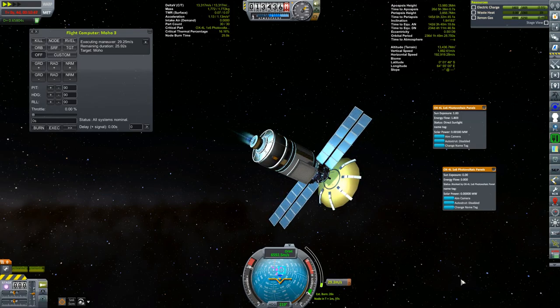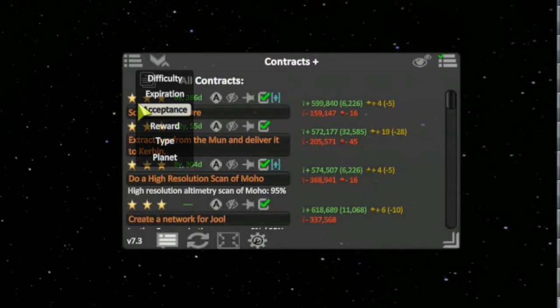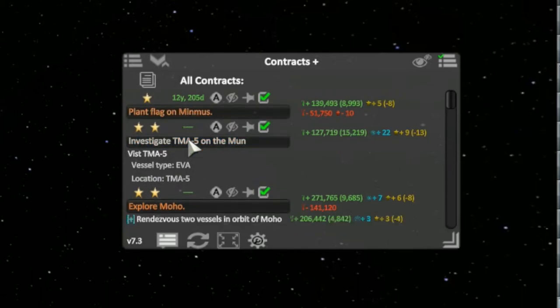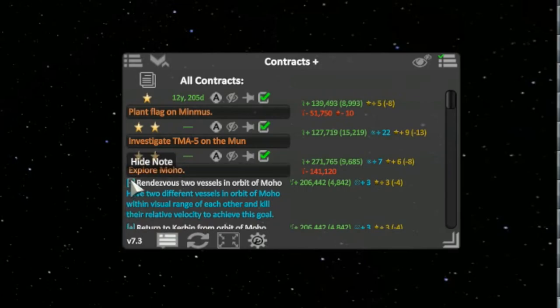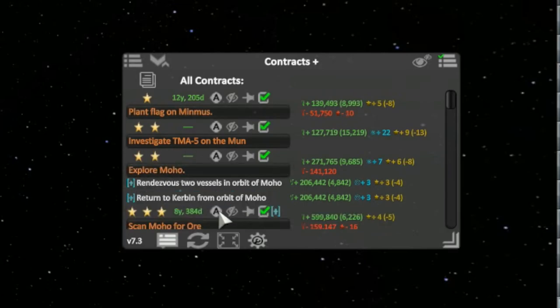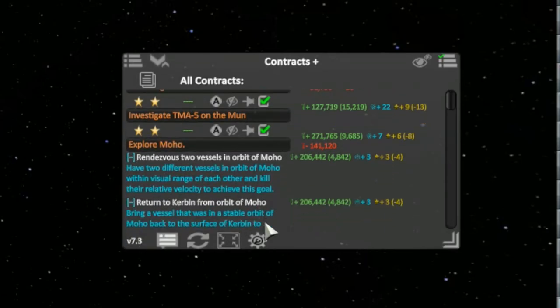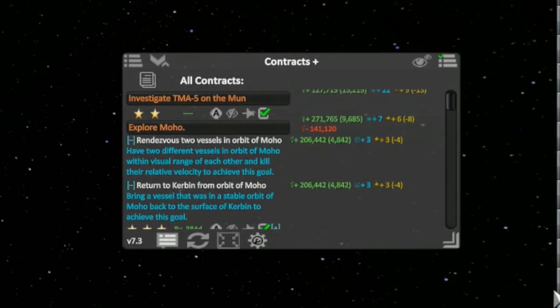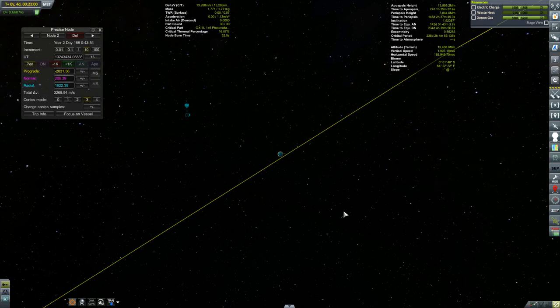It was only after completing this burn that I finally took a look at what my contract was and noticed that I had to return back to Kerbin. All the way through everything you've seen up to this, I hadn't clued into that. They say you really have to read the fine print on these contracts — but forget the fine print, I have a tough enough time just reading the bullet points. I think I should still be able to pull this one off, but that's going to have to be for a future episode. In the meantime, I thank you for watching and hope to see you again next time.